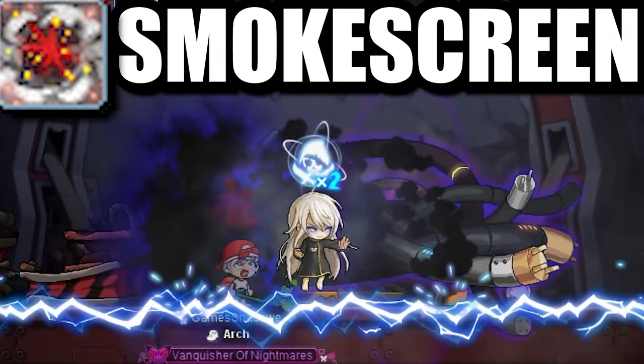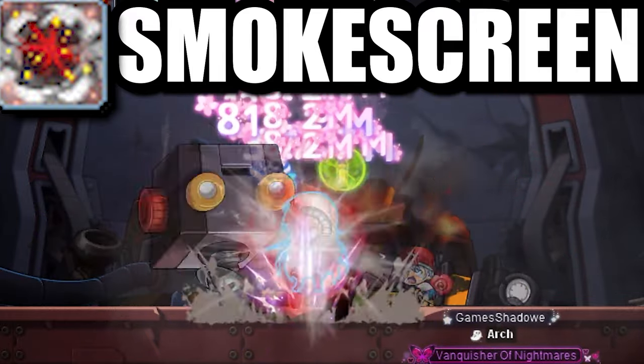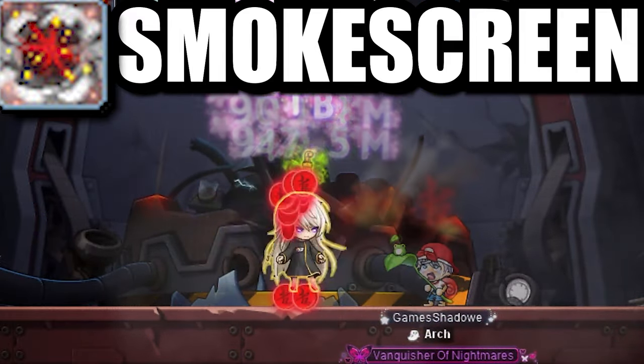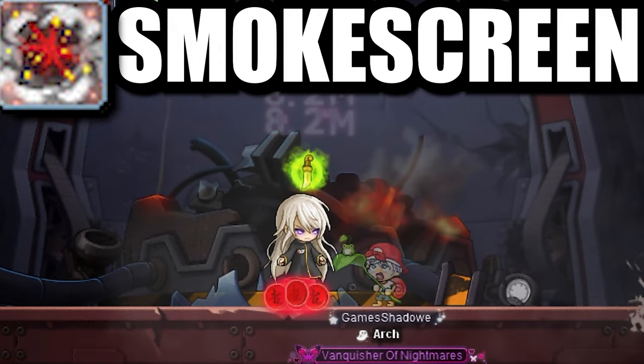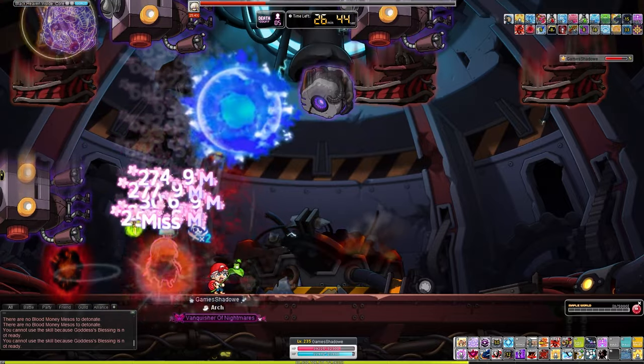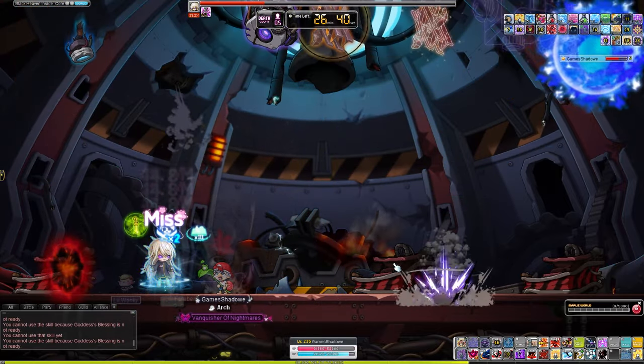Shadower also has Smoke Screen, which completely negates Lotus lasers. The skill is very good in situations where you have no bind, don't have any platforms, or you're in a sticky situation. Pairing that with Shadower's Assassinate — which is a super stance, meaning you cannot get pushed by Lotus — adds on to how good this class truly is.